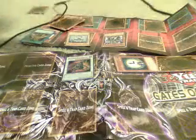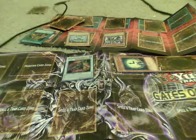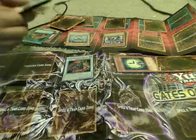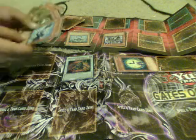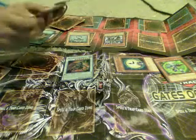I draw. I don't have much choice here. I put two cards in defense position. I flip summon — yes, just what I needed — my Mental Seeker.